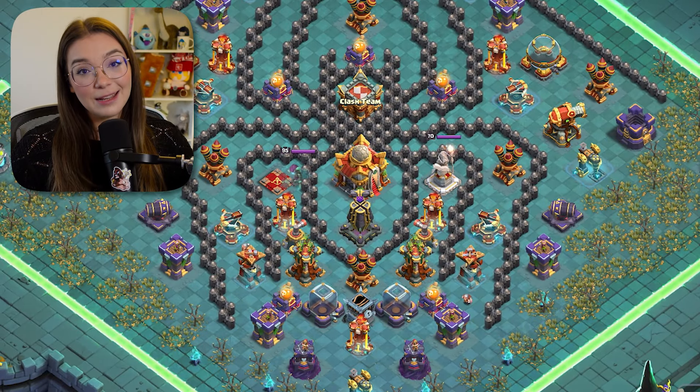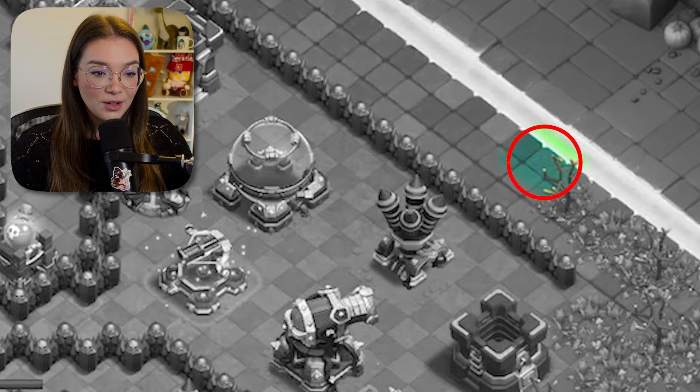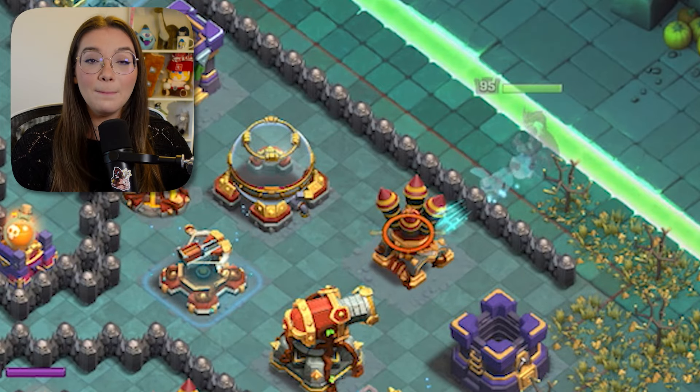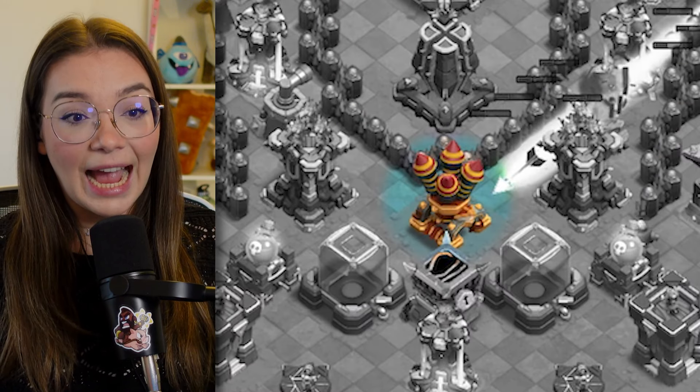For this challenge, we'll need them to take down more than just the air defenses. First, let's start by clearing out three of the air defenses. Place the queen specifically on this tile next to the branches on that right-hand side and immediately activate her ability. The giant arrow will take out three air defenses and one air sweeper.